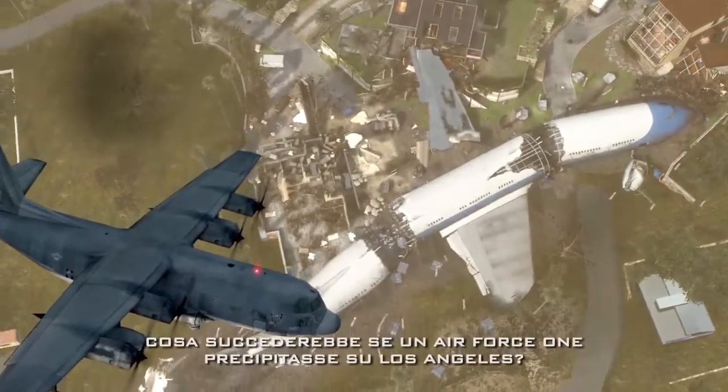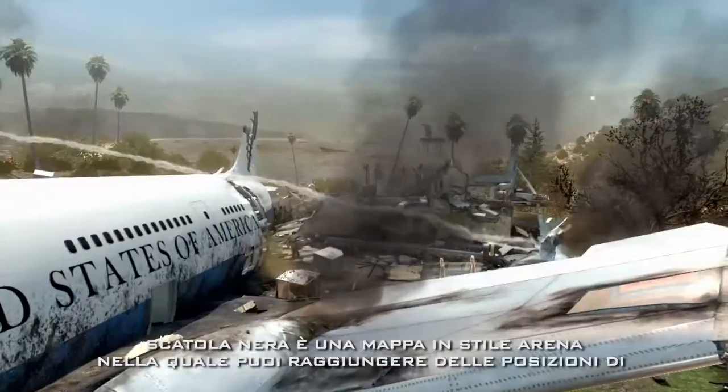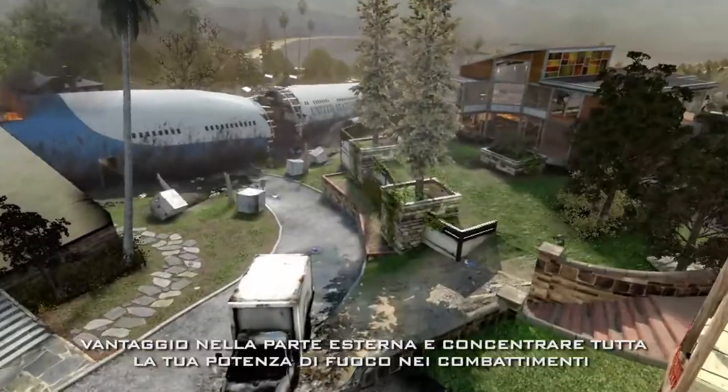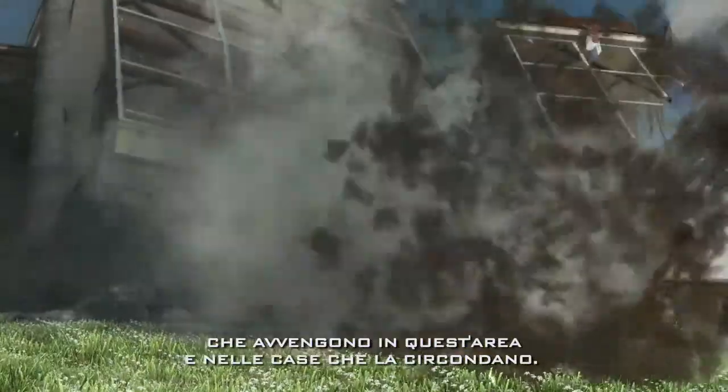What if Air Force One crashed into the hills of Los Angeles? Black Maps is a great arena-style map where you can post up at really great vantage points on the outskirts of the map and focus all your firepower on the combat happening in close quarters through the houses surrounding this area.